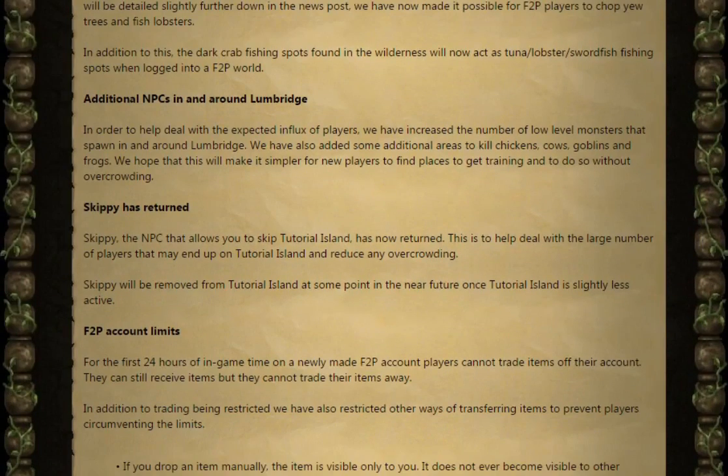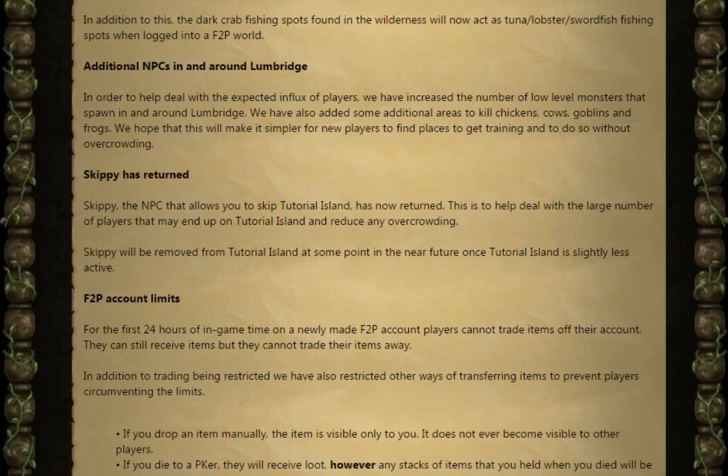Next, the additional NPCs in and around Lumbridge. In order to help deal with the expected influx of players, they've increased the number of low-level monsters spawning in and around Lumbridge. They have also added some additional areas to kill chickens, cows, goblins and frogs. They hope that this will make it simpler for new players to find places to train without overcrowding.